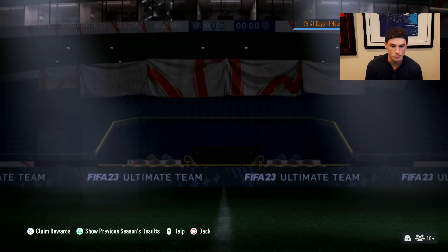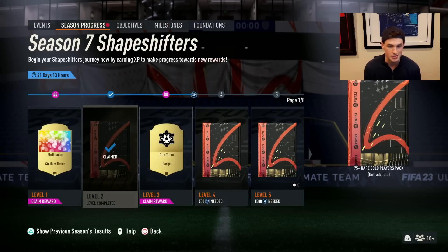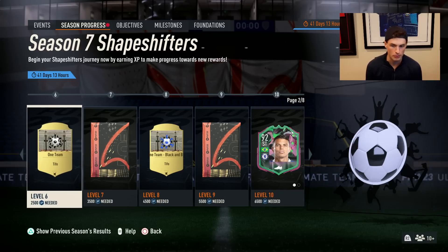So we have a new season, guys. I want to go through this today with you guys. What are we claiming here — a 75-plus player? I haven't seen any of the rewards yet. We've got an 83 double for level four. We've got a 584 for level five or a team of the season player pack. It's tough to say what would be the best option, but as we go through these seasons now — this is basically like swaps — I would probably say the 584. I just think overall you'll be able to do a little bit more with 584-plus players than just one team of the season pack.